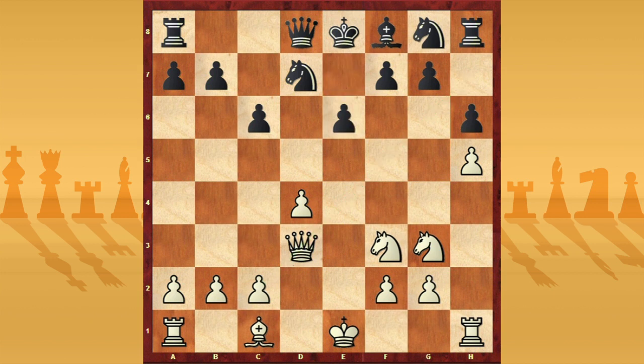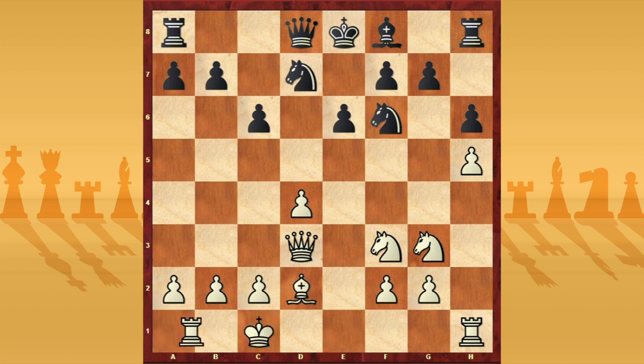So Qxd3 and now e6. In this position my idea was to castle on the queenside, so I was thinking about Bd2 or Bf4. I thought Bd2 was okay because I can also take the square b4 and then castle quickly. So Nf6, castle, and now Bd6.